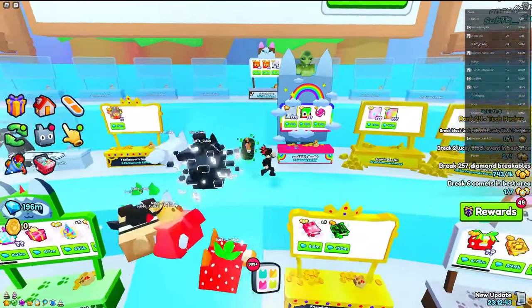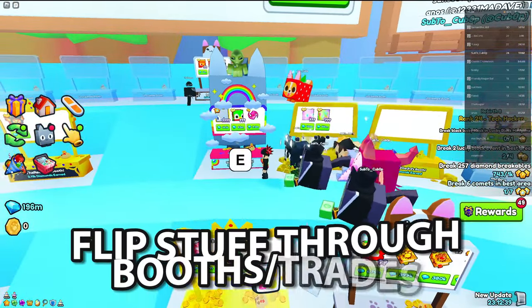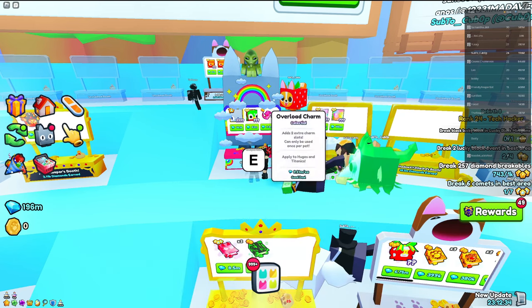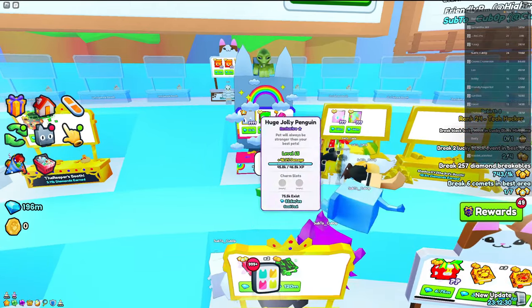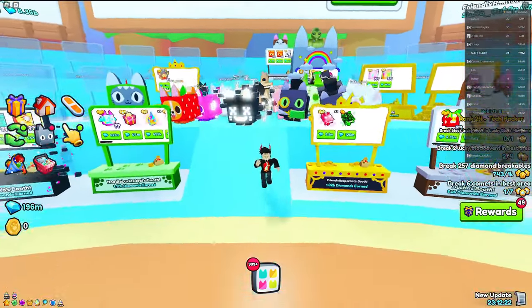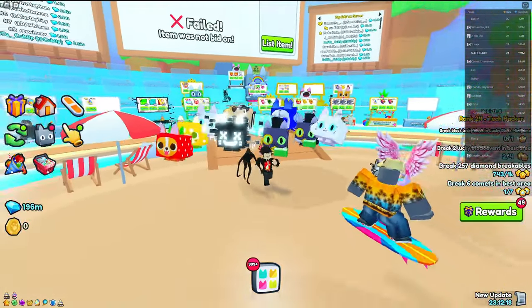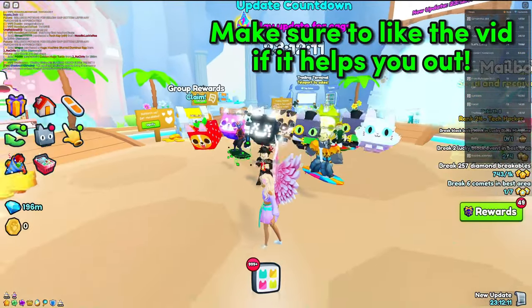The fourth thing you should do inside the Trading Plaza is to flip pets. If you find a huge pet listed for really cheap — like 600k — you can buy it and then sell it for something like 90 million. There are a lot of people who underpay and a lot who overpay, so if you take advantage of both you'll be making loads of gems in no time.